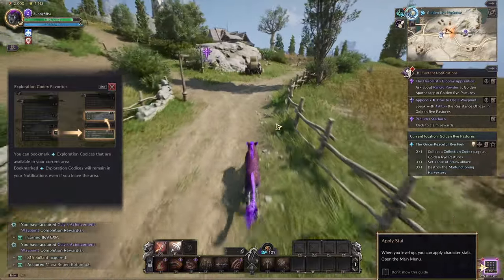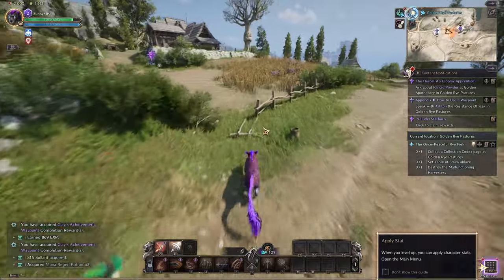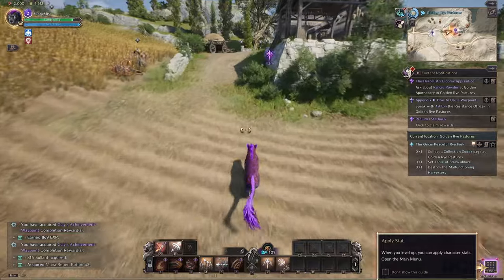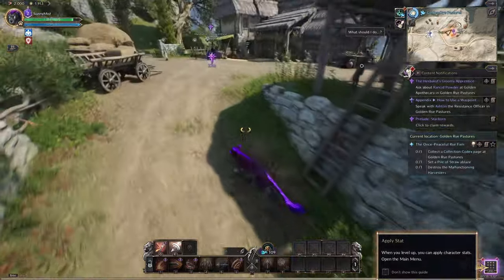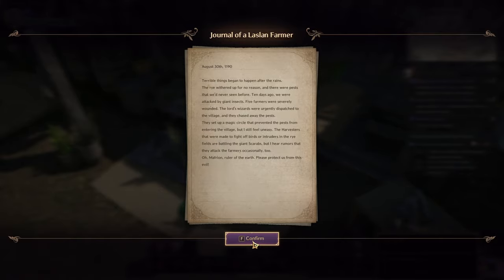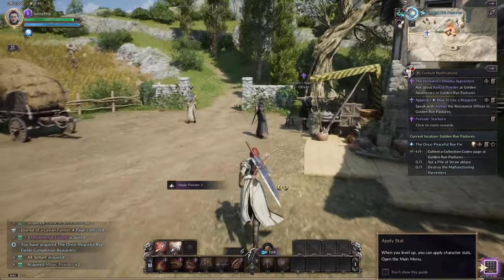There's my ground mount — I love my cat. It took me a little bit to get used to it. It is a fun little game. There's a letter or journal of a Laslan farmer, and it just goes into a collection — you get little magical stuff for it.